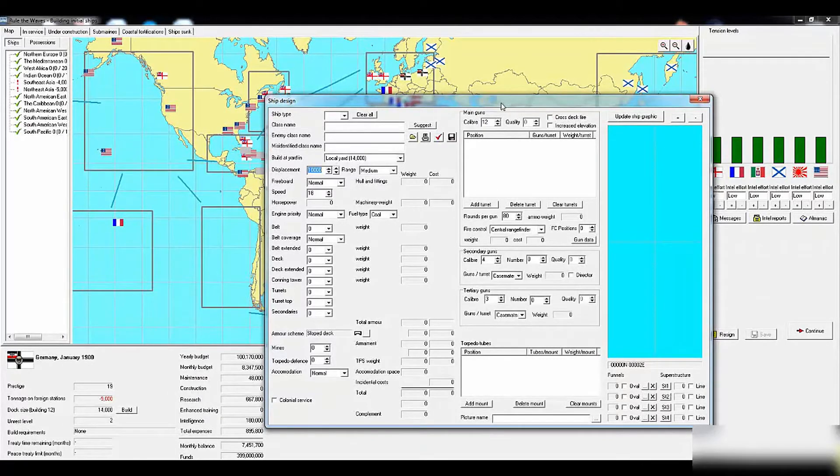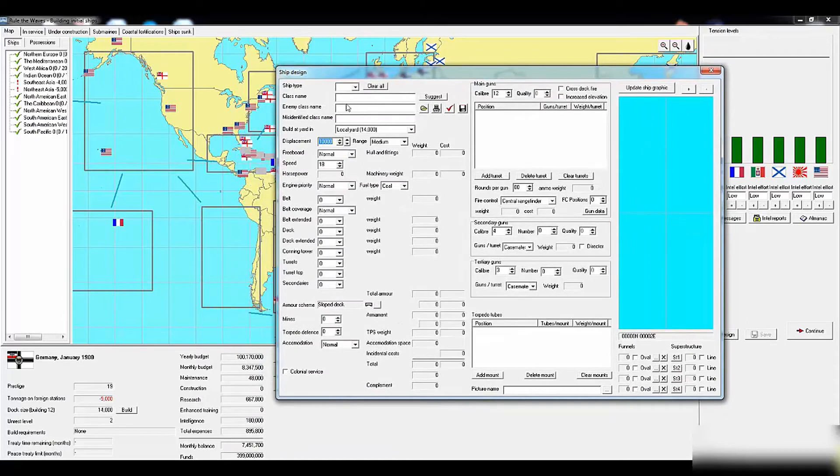This is the display where ship designing happens. I want to walk through the different aspects of the ship designer, and I must give a shout-out to GalliganGalaxian on the official forums who helped me via private messaging to understand everything in the ship designer. Everything I get right is credit to him; everything I get wrong is my fault. The first drop-down is ship type. B stands for pre-dreadnought - I usually just call them dreadnoughts - which are the capital ships at the beginning of the game.